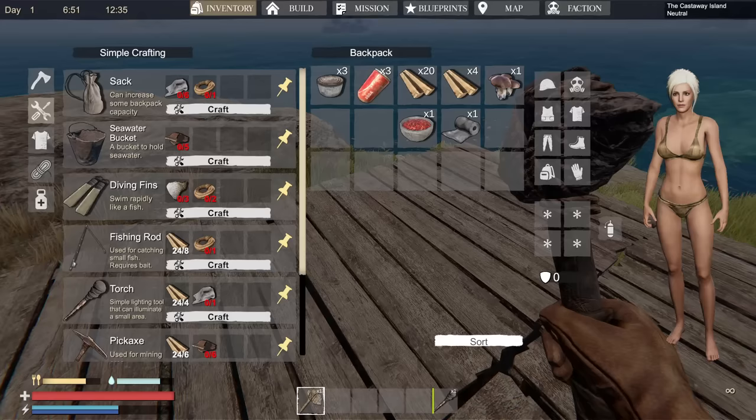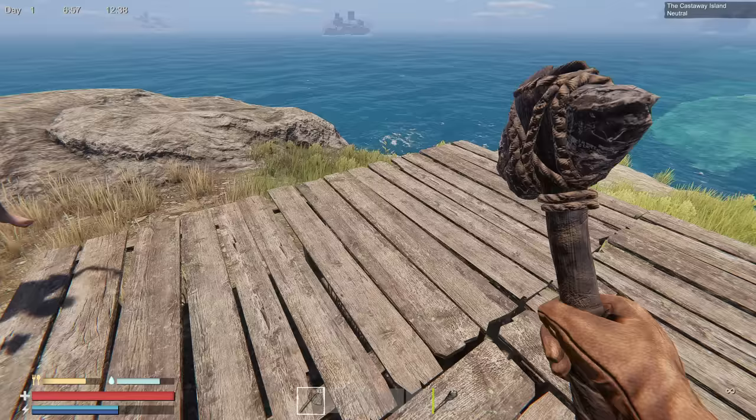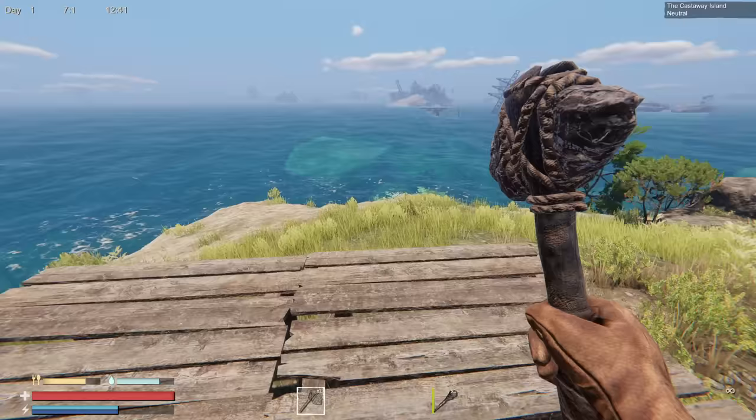That should be enough, and then we should be able to put a simple grill on it. I guess we need metal though. How do we get that? We dive down into the ocean, dude.